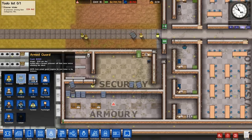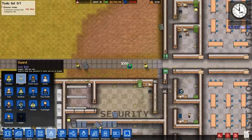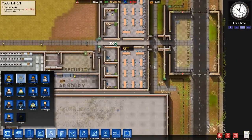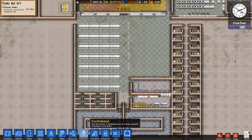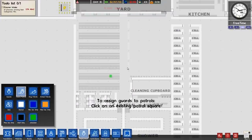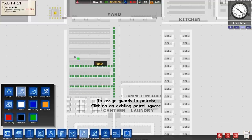We can have 18 armed guards apparently — they're very expensive to hire though. For the moment I'm just going to get four normal guards. I also want to set up the deployment, so I always want to have at least one person in here. I think this is just a normal guard patrol, I'm not too sure.